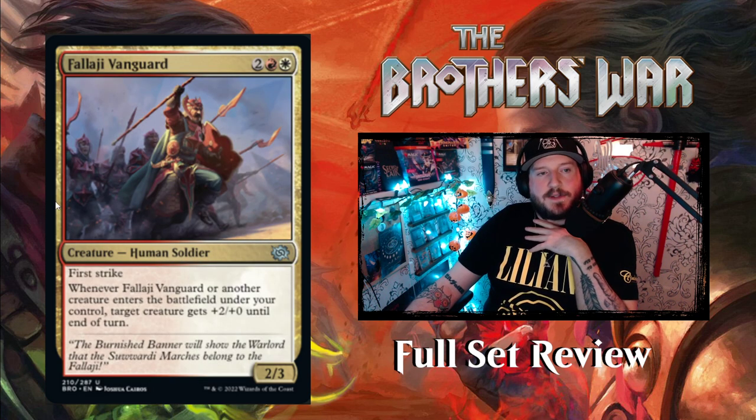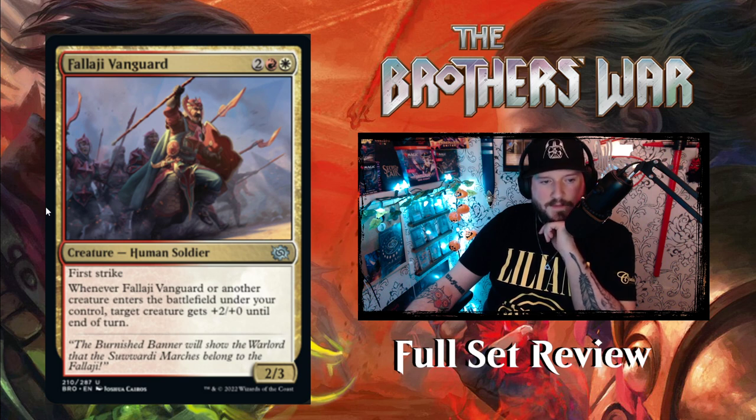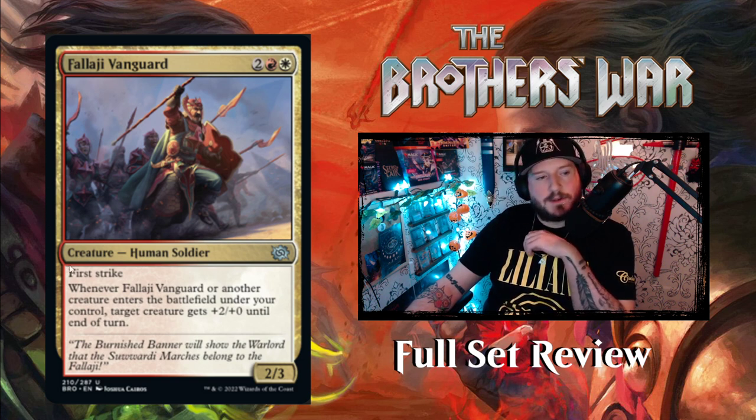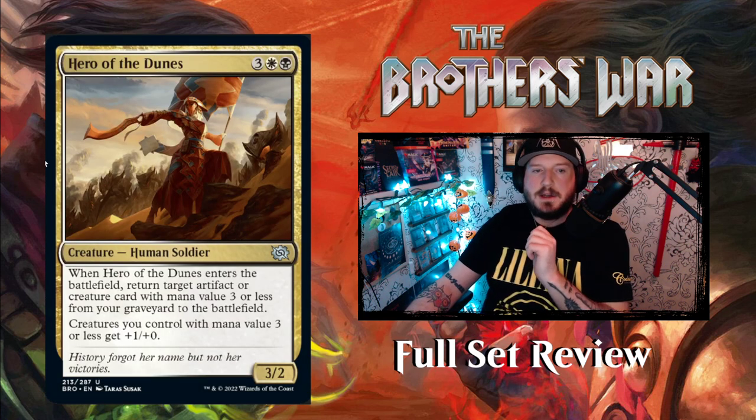Then we've got Falaji Vanguard — two red white for a 2/3 Human Soldier with first strike. When Falaji Vanguard or another creature enters the battlefield under your control, target creature gets +2/+0 until end of turn. Classic Boros aggro — we saw that coming.